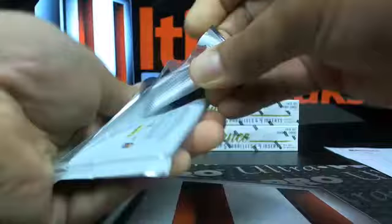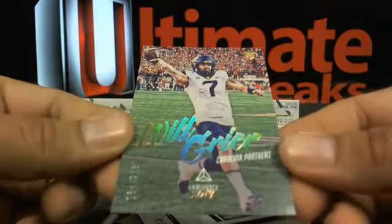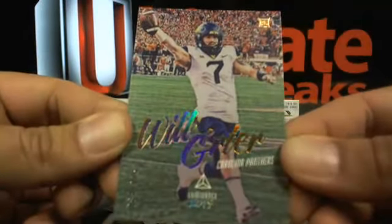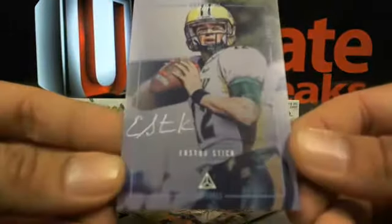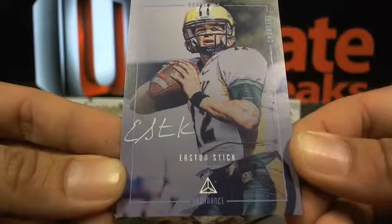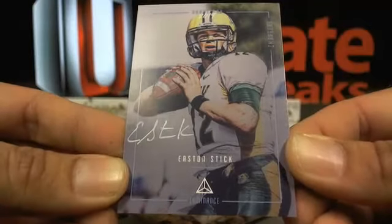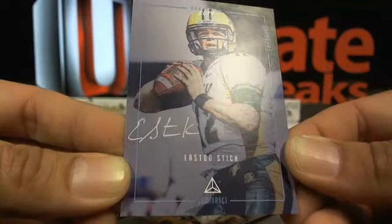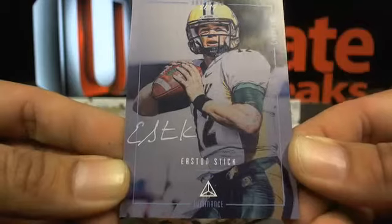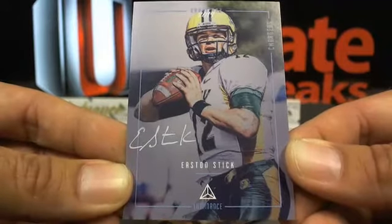Last pack. Brian, if you can tell me how to pull the chat up that would be awesome. There's a serial-numbered Will Greer out of 275, going over the Panthers. And here's one of these on-card Draft Day signatures — this is an Easton Stick, and that's what we're looking for. Going over the Chargers, that's Venus — a nice on-card Easton Stick.